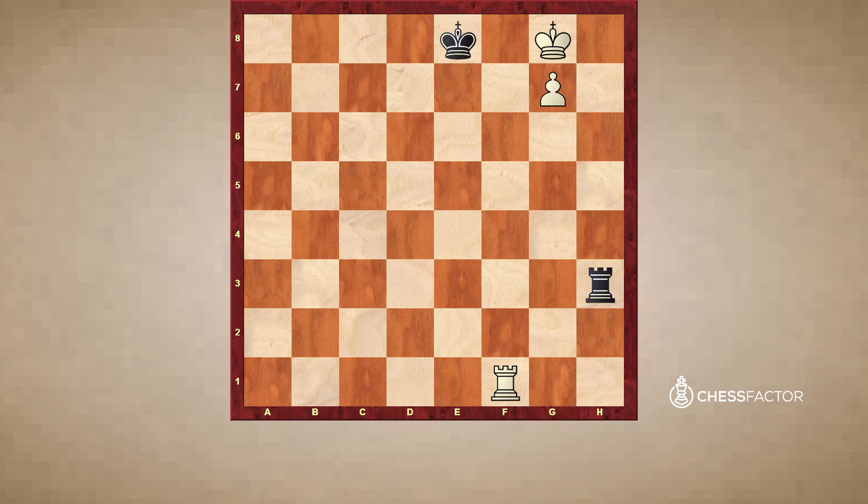The winning method discovered by Lucena a few hundred years ago is based on building the bridge. What does it mean to build the bridge? It means we put our rook on the fourth rank — rook f4. Our idea is to play rook e4 check and cut off the black king on one more file, then go out with our king. So king g8, king f7. When the black rook starts to check, we will be able to hide by playing rook g4.